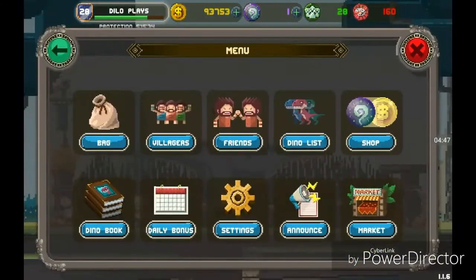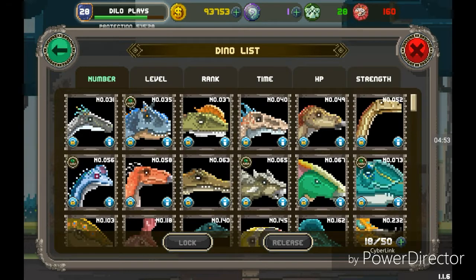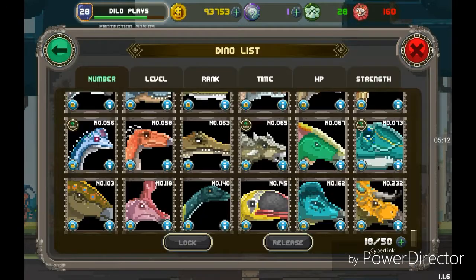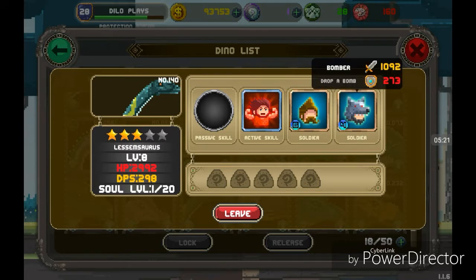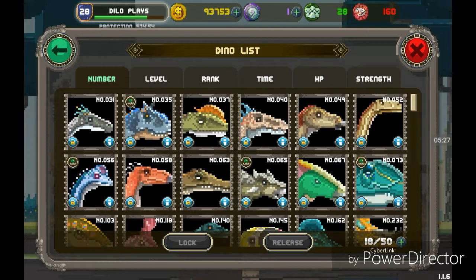I'm going to have to take out Nosoceratops because this is where Carno is. We got a few new dinos. Let me check the dino list. All the new dinosaurs we got that you probably didn't see on recording were Nosoceratops, Carcharodontosaurus, a banana beak, Parasaurolophus, and this guy — I think he's basically a Dilophosaurus.